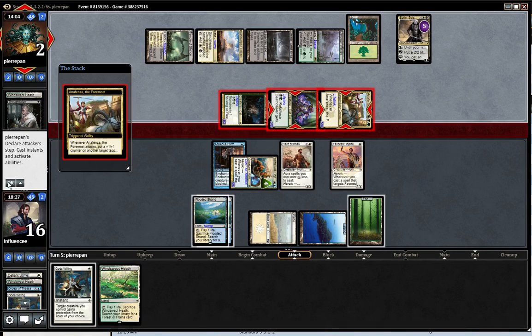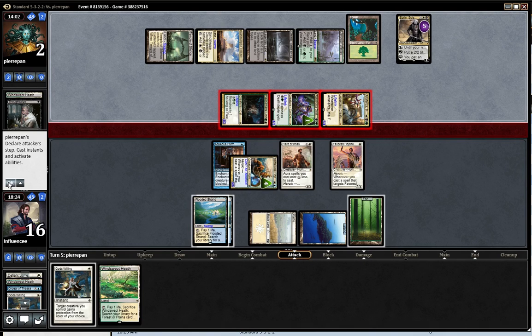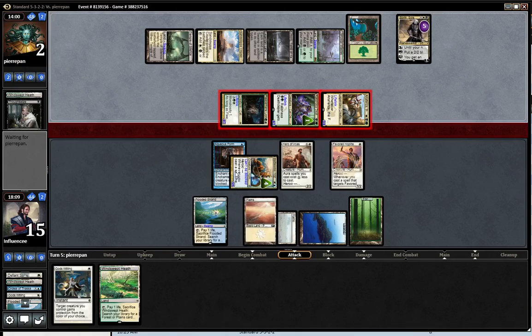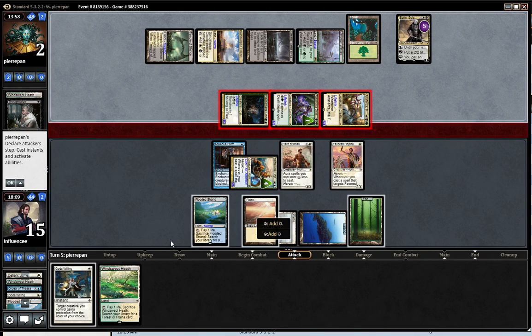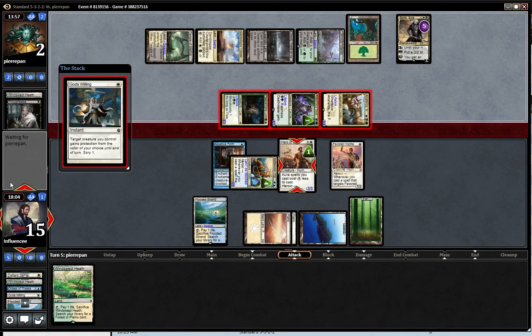Because I could just trade if not. I can Gods Willing to absorb 5 damage, which I think I might do so he doesn't gain 5 life. I'll get to scry, which is nice. And this will pump up my guy, so that's also nice.